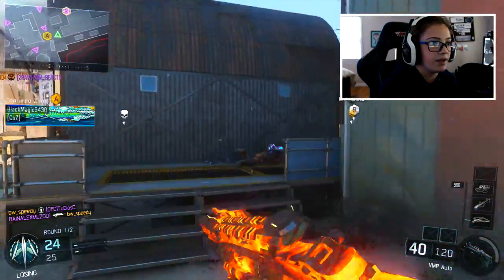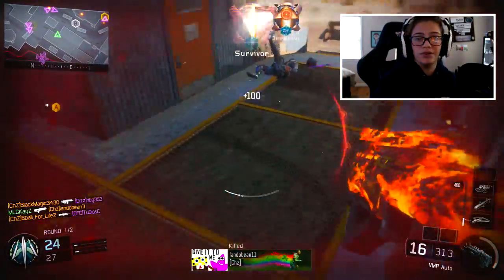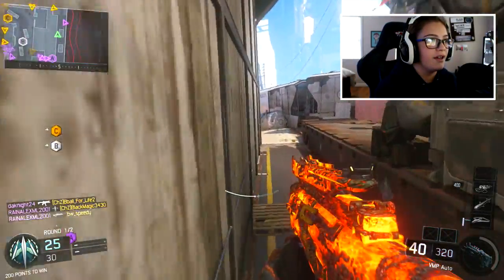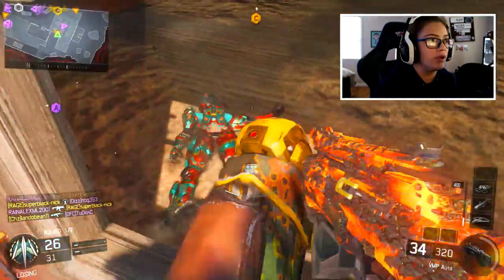There's someone over here, let's get him. Imagine this gun with the void camo — I love that camo, it's so nice. Thanks teammate for the VSAT, I appreciate it. It really makes my job a lot easier to find these enemies.